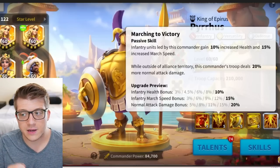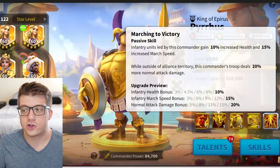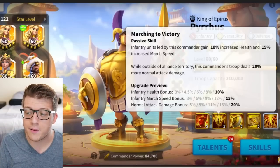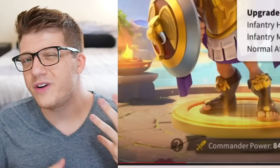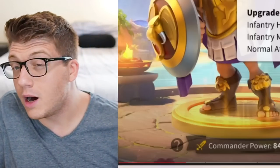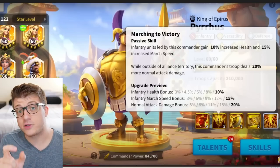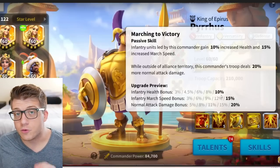The second skill says infantry units led by this commander gain 10% increased health and 15% increased march speed while outside of alliance territory, and this commander's troop deals 20% more normal attack damage. This is the second time we're seeing a bonus to normal attack damage — first on the active skill, and now on the second skill. This is really important, because this is where a lot of his damage is going to come from. Normal attack damage in the early game with Charles Martel and Richard is already a major damage source.